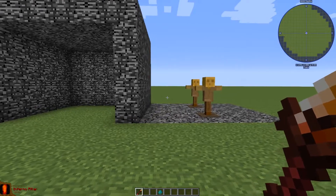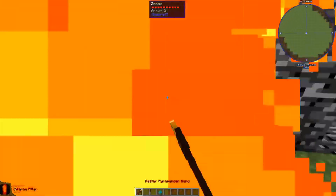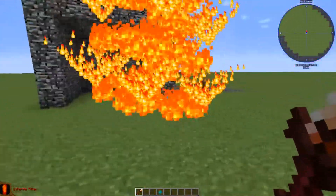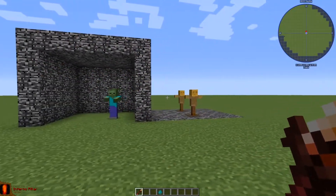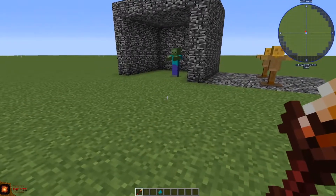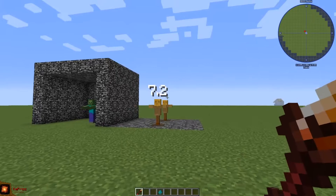Now we have the fire element. The first spell is fire pillar, which summons fire that deals damage to mobs that come near it and also saves you from projectiles. Next we have the cath rise, which shoots a big fireball that deals a lot of damage.